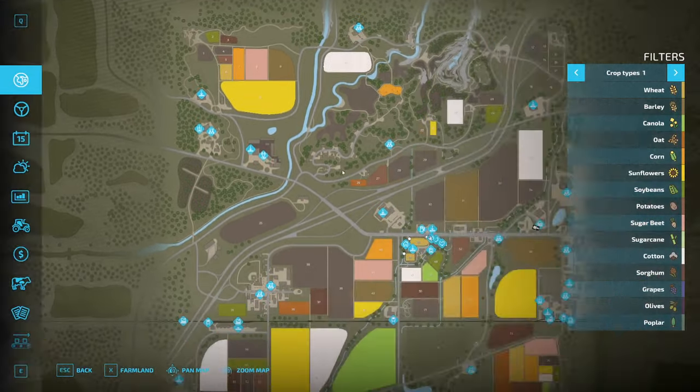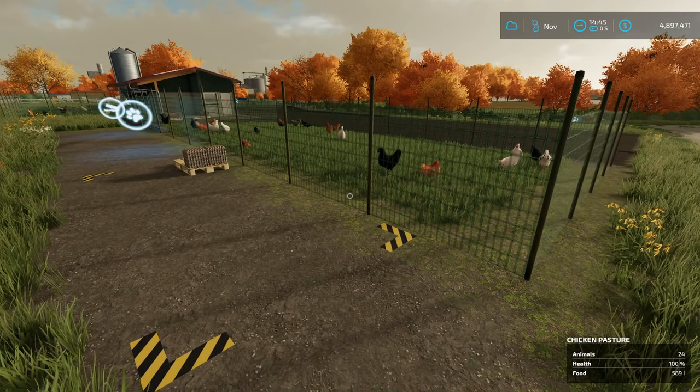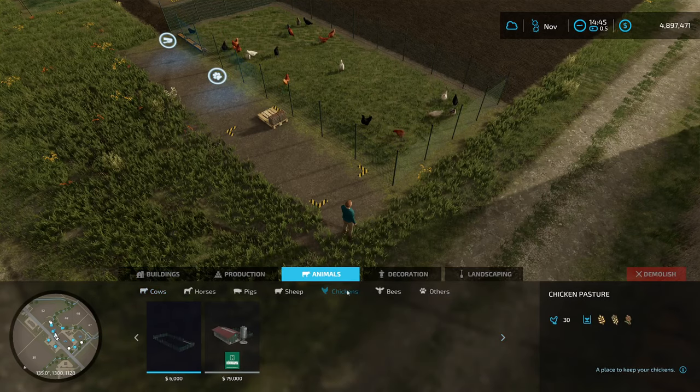The first thing you'll notice is you will not find any chicken places on your map because you have to place them yourself. So if you go into the shop, hit P or whatever it is on your controller, scroll down to the three lines — that'll be your others — then construction, animals, chickens.